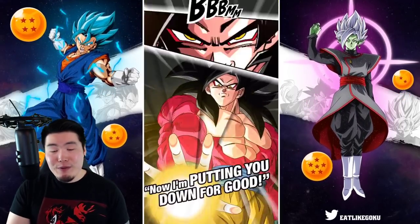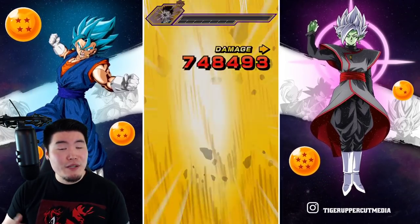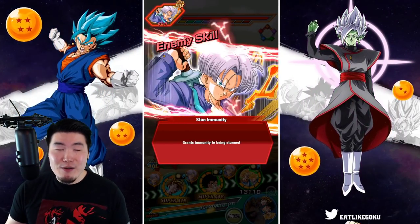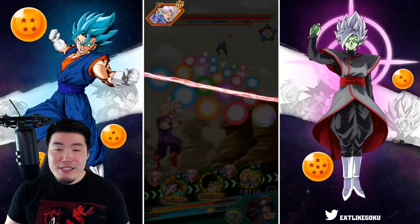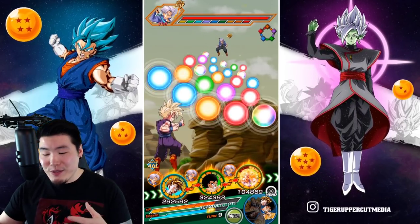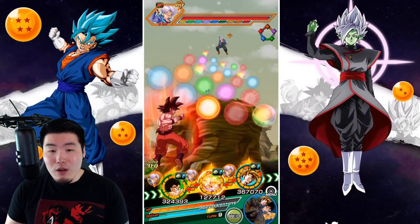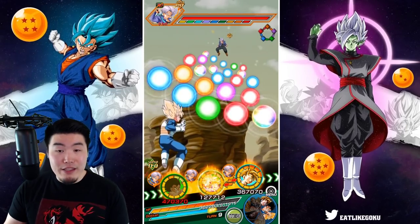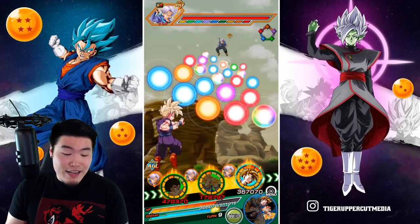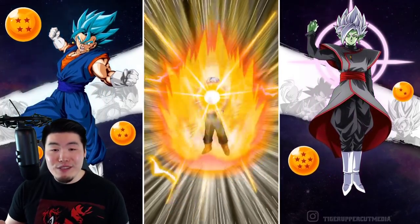I messed up the hidden potential because I gave the Vegeta as much crit as possible, which is usually the best way to go about things. But I didn't realize they were going to get Extreme Z Awakenings. Now with the EZA, because they're greatly raising attack, raising defense, and also getting crit chance on their passive anyway, it just doesn't make any sense to have so much crit on their hidden potential. Unfortunately, I didn't have any extra dupes of the Vegeta to change his hidden potential, so I was kind of stuck.